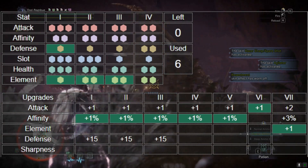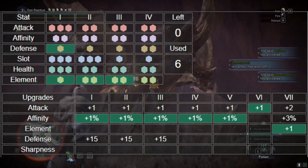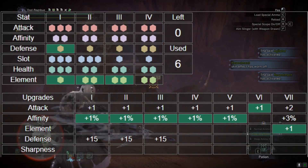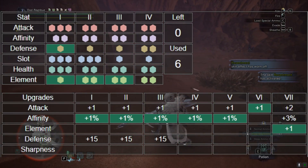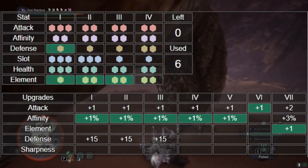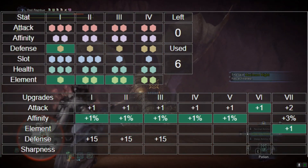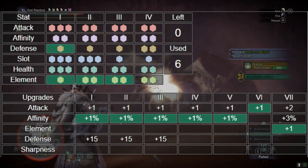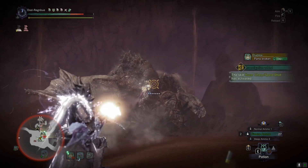For the custom upgrades we're doing Affinity 1-1-1-1-1 and then going for Attack, and then putting a little bit more element on top. This actually helps out a bunch because the affinity gets us to 100. Due to lacking decoration slots, we also get a little bit more raw and a little bit more element.